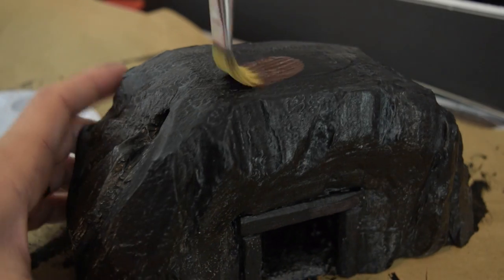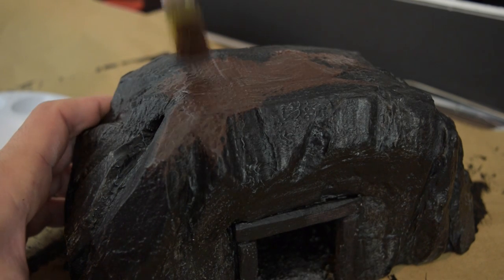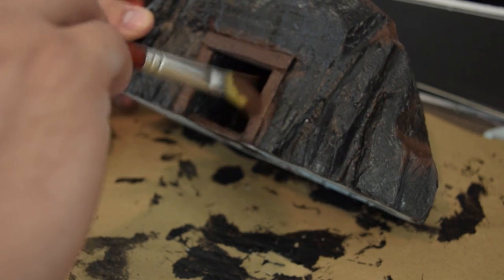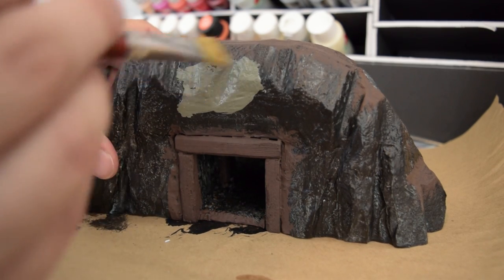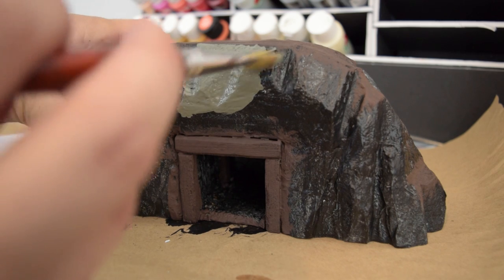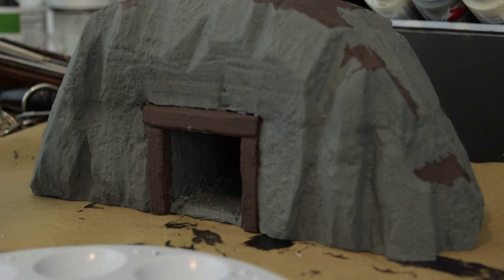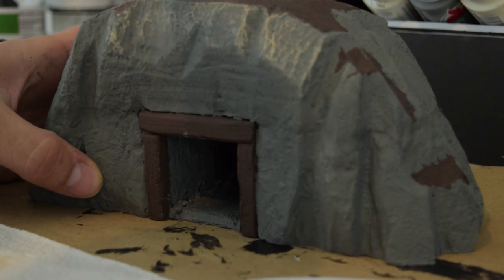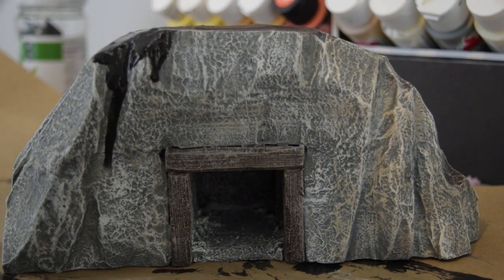I used burnt umber brown to paint the top where I wanted to put all my flocking — this way if any flocking comes loose you'll have brown underneath instead of black, and it actually looks like it's supposed to be there. I also used burnt umber to block out all the wood pieces. I used pewter gray to base out all the stone, then my go-to light mocha for the first dry brushing on both the stone and the wood. Once that dried I went over the stone one more time with an antique white dry brush, and after that thoroughly dried I went over it with a homemade black wash.